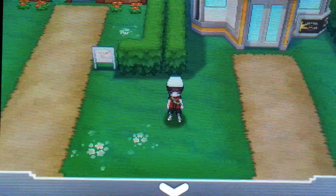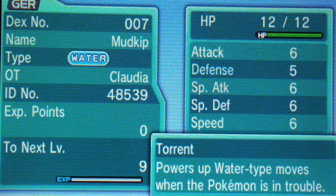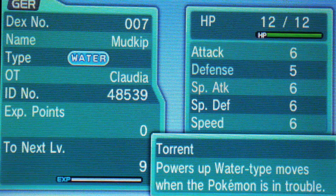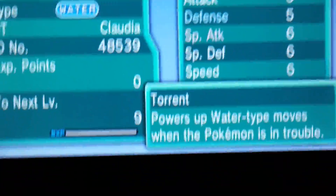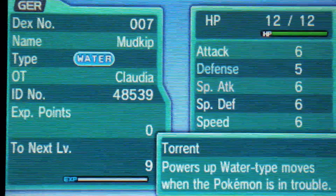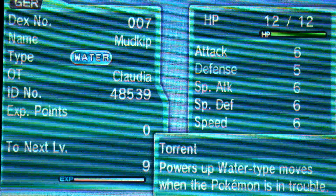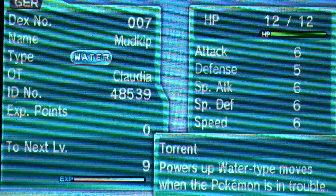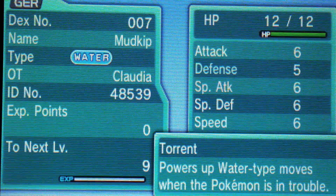Mudkip — level 1, so it was obviously hatched. Beneficial in special attack. It must have its IVs filled out — it's marked, so all of its IVs should be perfect other than special defense. That's really nice. It's got a nice movepool too. That's really nice. Wow, that was pretty cool of them. Bite, Whirlpool, Ancient Power, and Uproar — I can work with that. That'll be good.